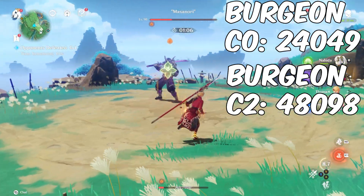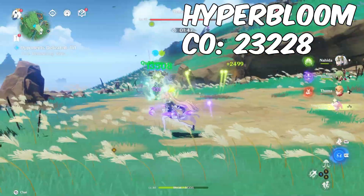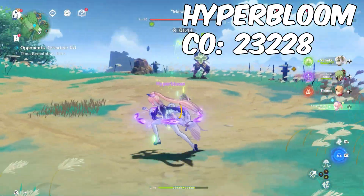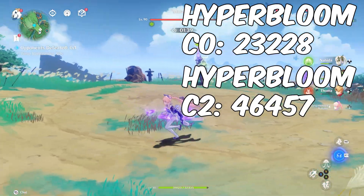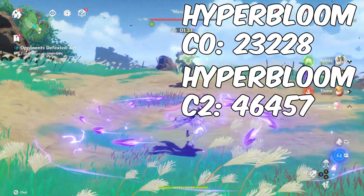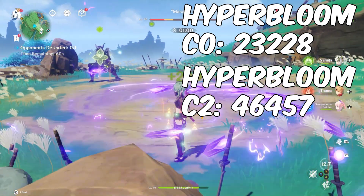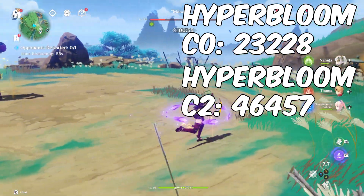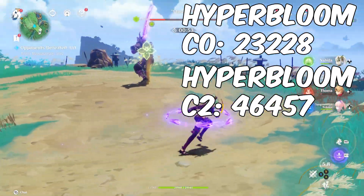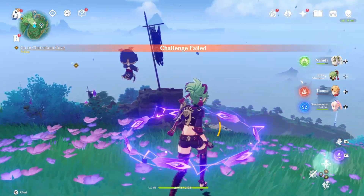Now looking at the aggravate, spread, and hyperbloom results — 46k! Hyperbloom just got so much better with C2. We've now seen both a 48k hit for hyperbloom and a 48k hit for burgeon, which is the main damage source you'll realistically see. Hyperbloom and burgeon are going to be the most commonly used reactions in dendro teams.